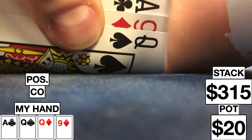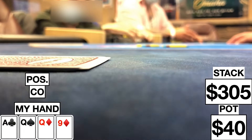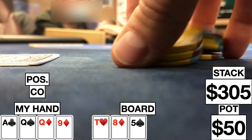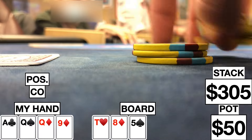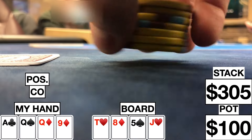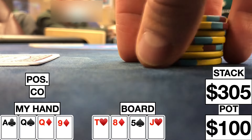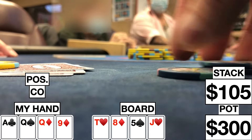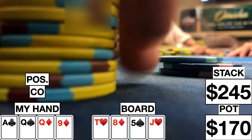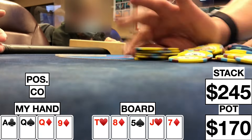Here we look down at ace-queen-queen-9 single suited to the queen in a straddled pot in the cutoff. I go ahead and limp. The button limps, both the blinds call, the straddler checks, and we're going five ways to a flop. Flop comes 10-8-5 rainbow. When it checks to me, I check, button checks, and we're going to a turn. Turn brings a jack of hearts, and the small blind goes ahead and pots it to $50. Everyone folds to me, and I need to protect my hand against flush draws and potential sets, so I go ahead and pot it to $200. The button eventually folds. The small blind calls for his extra $10, and we're going to a river. River brings a seven of diamonds, and we still have the nuts. We show our hand — we're good, so we're taking it down.